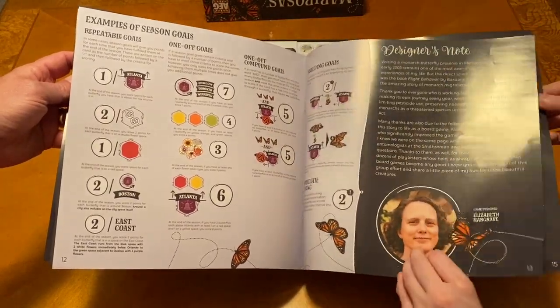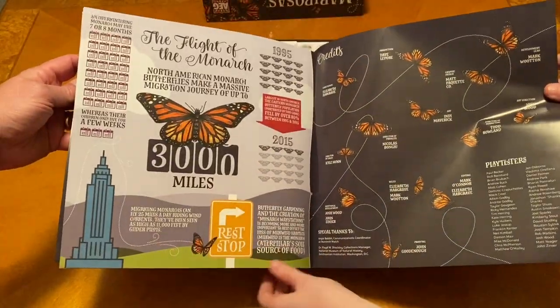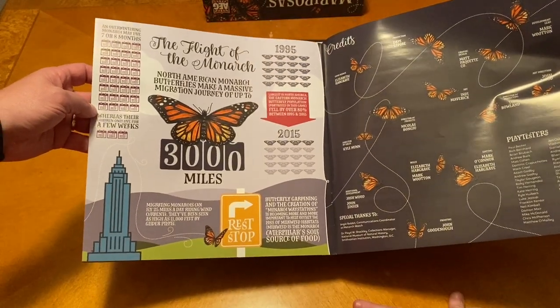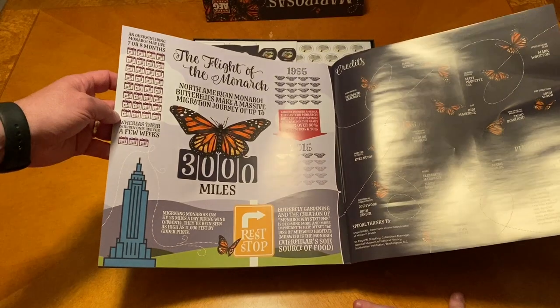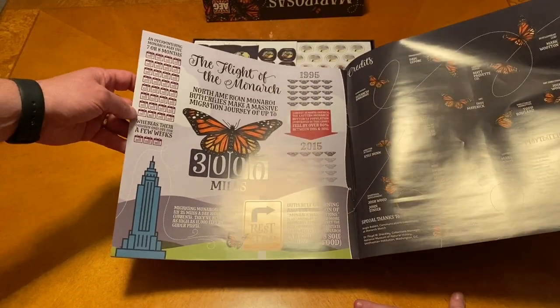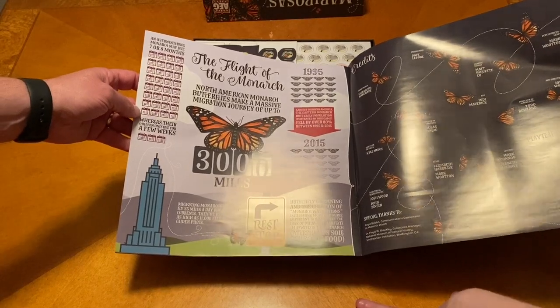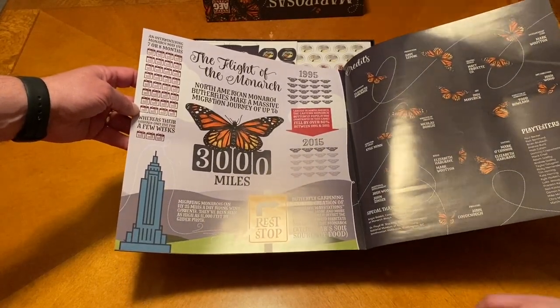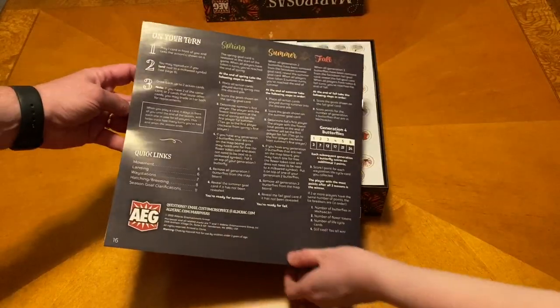And a designer note. Oh, that's kind of cool — some different facts there. The flight of the monarch. Monarch was always one of my favorites — they're really pretty. Overwintering monarchs may live seven or eight months, whereas their children only live a few weeks. Aw, that's kind of sad, though. It's cool to have that in there.